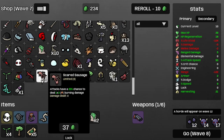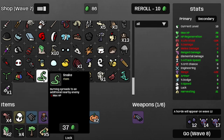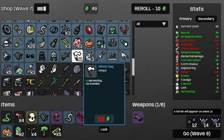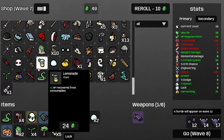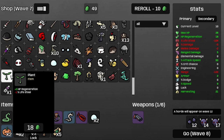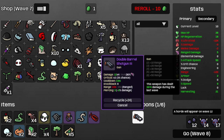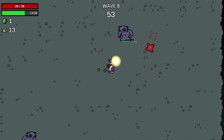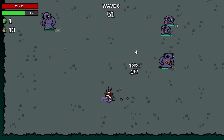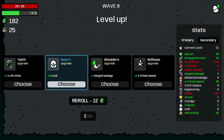Let's see now — I think I want some scared sausages, and then a snake. I could get some more coffee for some more cooldown speed — now the cooldown is 0.8 seconds. And I'll have to do it for Wave 8. Business as usual, so that's nice.